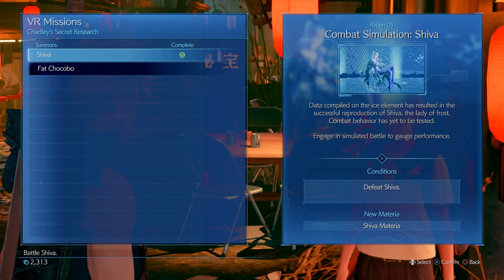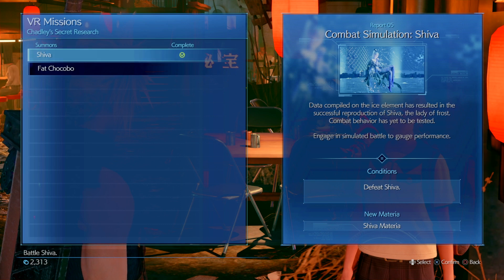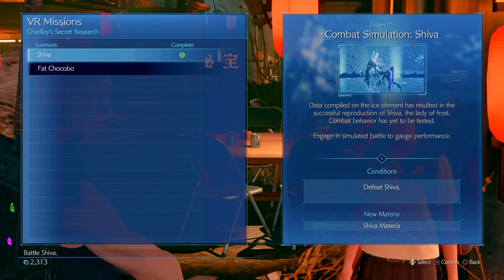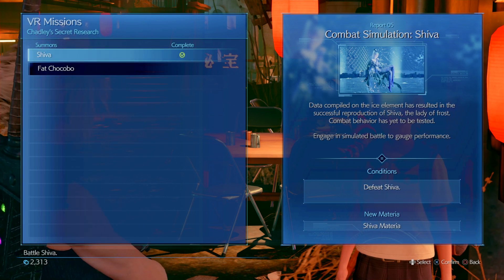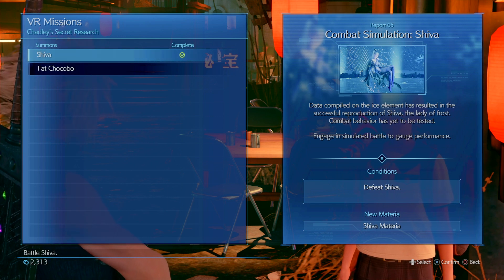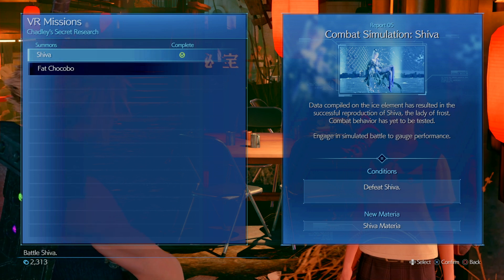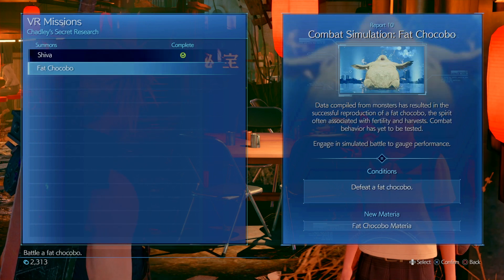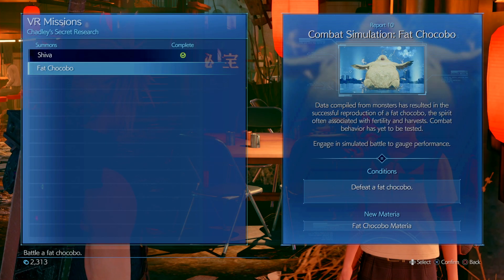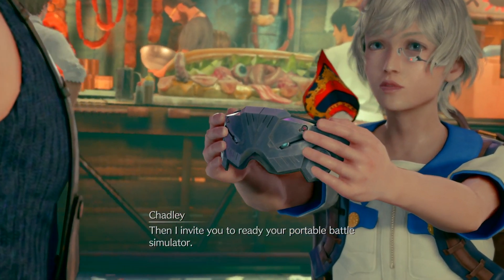What is going on YouTube, Obi Rose Kenobi here. When we last left off we fought the Fat Chocobo and we got our behind handed to us. Now we're going to go ahead and tackle this again - hopefully we can beat it this time. I'm trying to remember what it was weak to. I think I have fire set up. We're going to look at it, but we're going to get this Fat Chocobo summoning materia. Let's just dive right in - I invite you to ready your portable battle simulator.